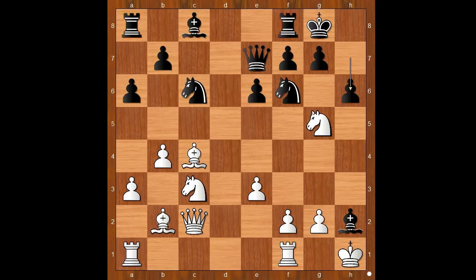Did you find this amazing killer move? Nd5, poisoned gift, with the aim to remove the defender of the h7 square.